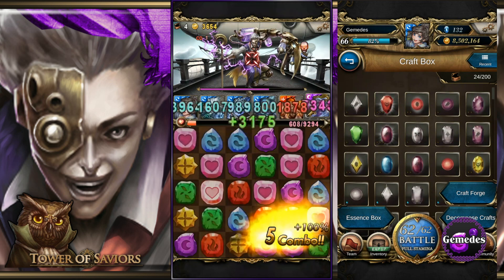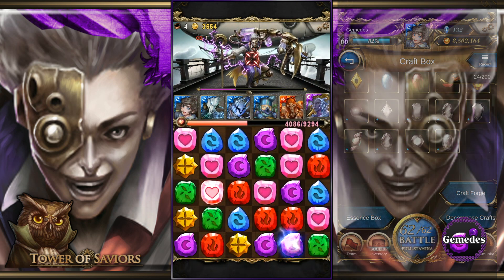From there you can see your Essence Box, go to the Craft Forge, or Decompose Crafts for coins.